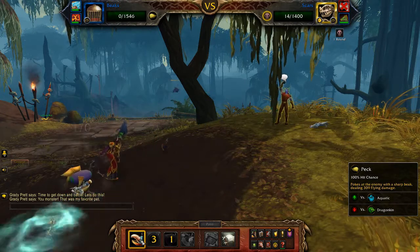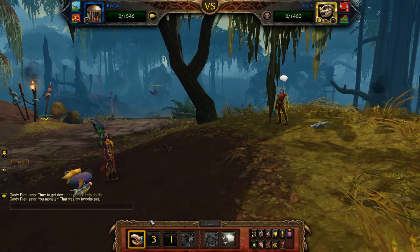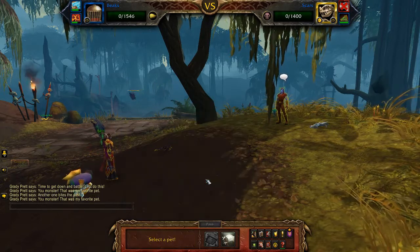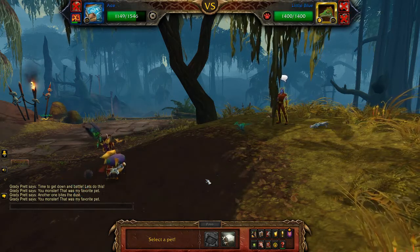Then use Peck in the undead round to make sure that his second pet is gone. It doesn't matter if it hits or not because he's in his undead round. Bring in your mechanical — I'm going to bring in the zeppelin, but you can instead use the iron starlet.